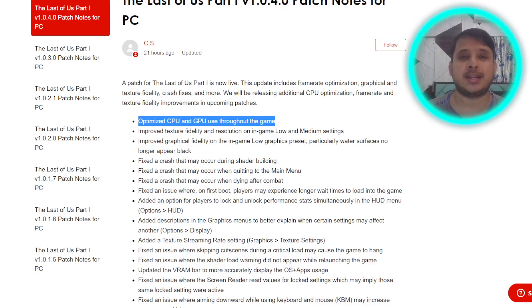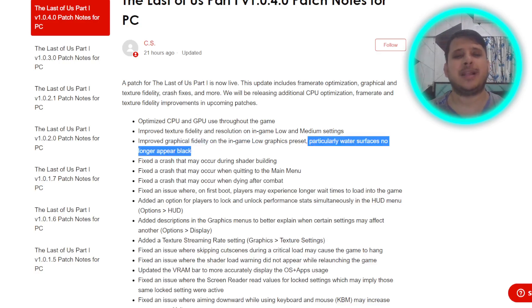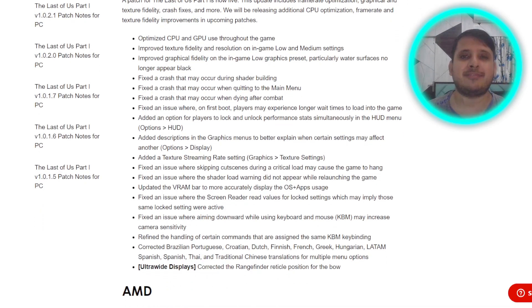Another very important fix is improved graphical fidelity on the in-game low graphics preset, particularly water surfaces that no longer appear black. Playing the game in low preset was terrible — there were all kinds of issues, including a lot of crashes, where the water surfaces were looking black. That has now been fixed.